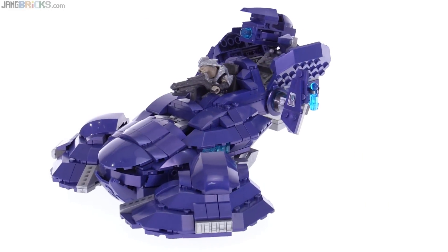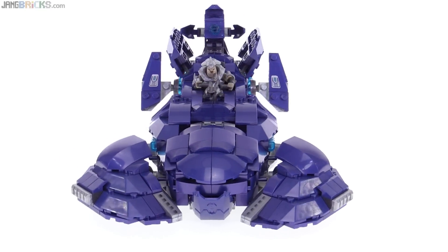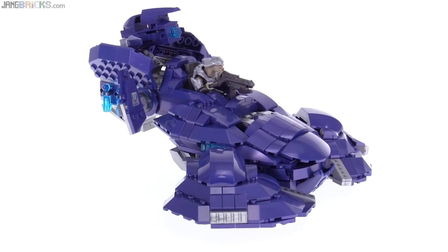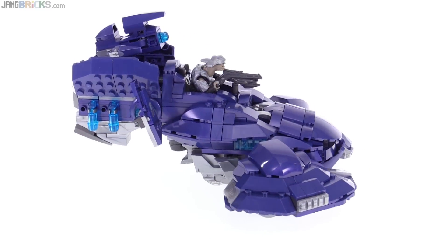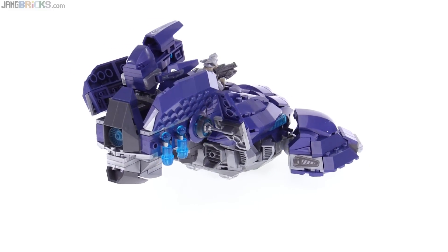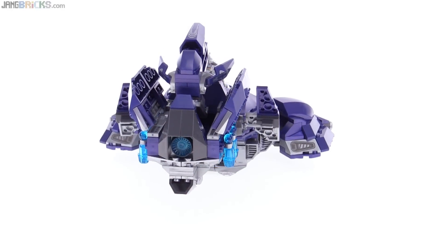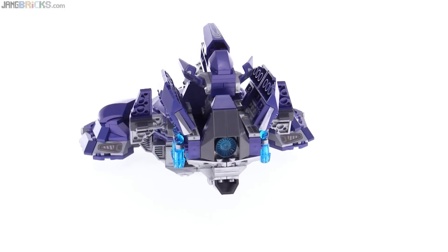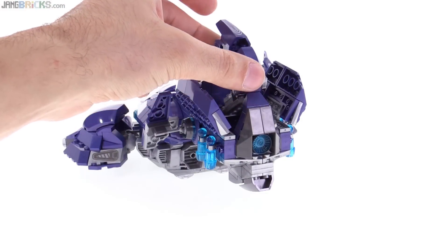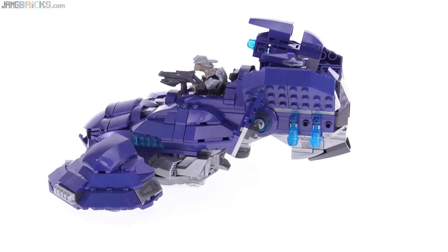The build of the Wraith itself was very enjoyable, and I believe it uses no new part molds — nothing new and exclusive to this set. All of the parts seemed familiar. However, it does have some exclusive prints for parts, because they're not using stickers on these sets anymore at all. Anything that looks printed, even towards the back at angles you don't normally see, is printed. There's printing up in here, printing on the top, and they're good quality prints. I really like the level of detail on them.